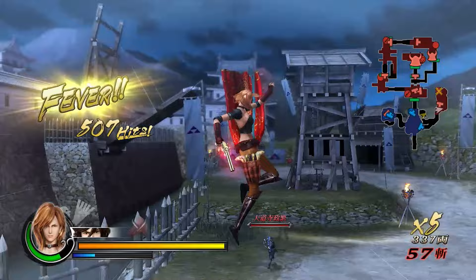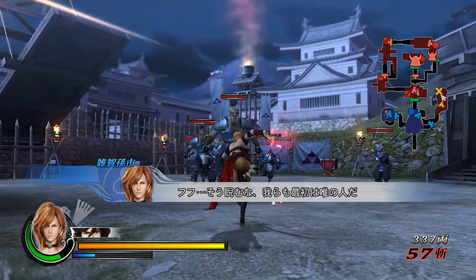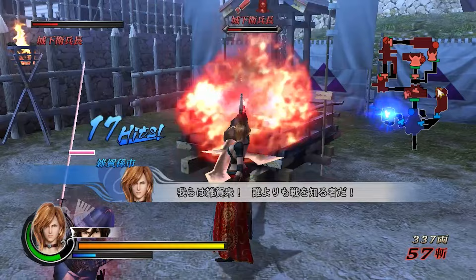Like Mori Motonari - he's actual bad, his damage output is disgustingly bad. Magoichi with just a basic weapon and the rockets just melts everything, it's not even funny. So yeah if you capture these bases within two minutes you just get to play less of the stage.